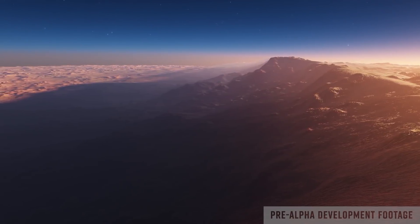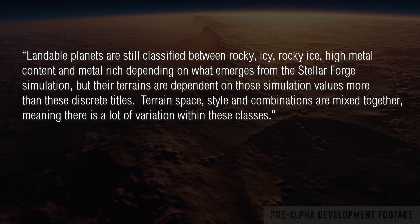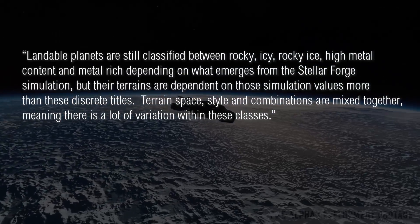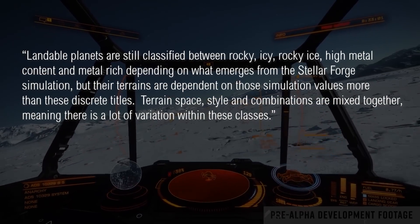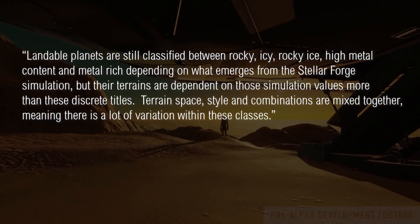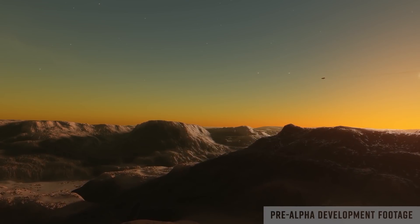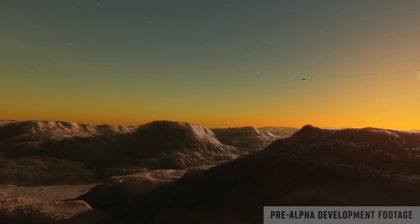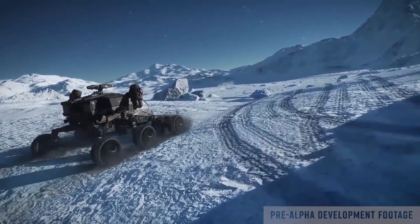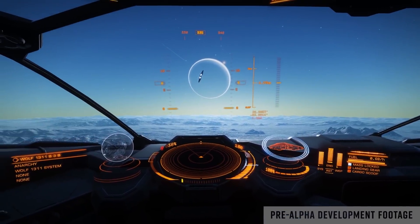There seems to be a lot more to it than just that. She went on to say, landable planets are still classified between rocky, icy, rocky ice, high metal content and metal rich, depending on what emerges from the Stellar Forge simulation. But the terrains are dependent on those simulations' values more than these discrete titles. Terrain space, style and combinations are mixed together, meaning there is a lot of variation within these classes. So essentially, planets are more about just their titles. A planet might still be a rocky planet, for example, but there's now far more to it than just basically laminate with rocky details. So it means more variation, and this is fantastic news.